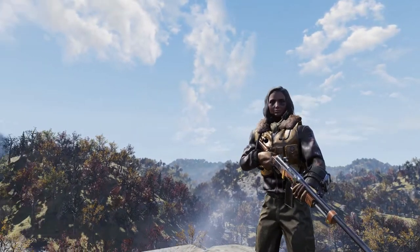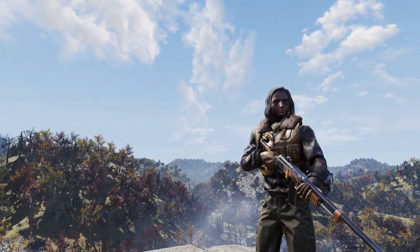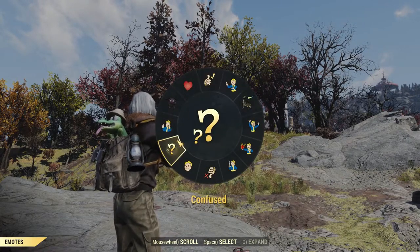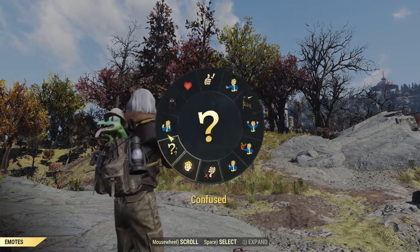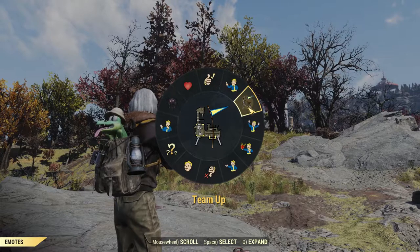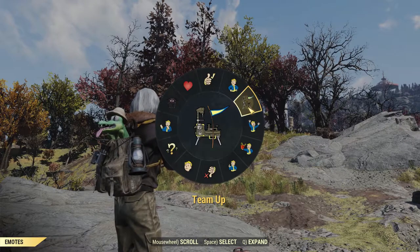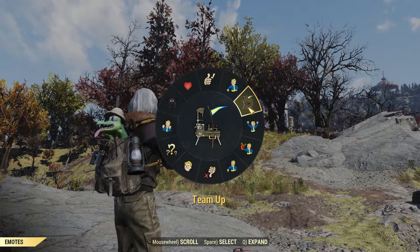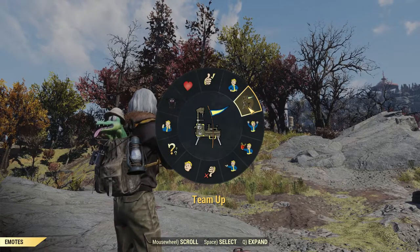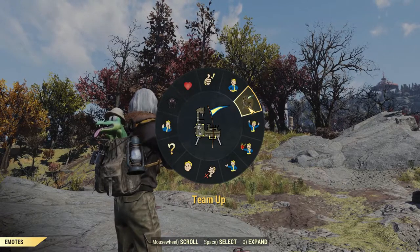Alright everybody, first things first — you want to get yourself a nice background and open up the emote wheel. This will work with any emote. I'm going to use the Team Up camp emote. As soon as I click on this emote, I'm going to fire my map and then go into photo mode. You can't wait at all — it has to be within at least half a second to a quarter of a second of a press, so have your fingers in a good position where you can click those buttons really quickly.